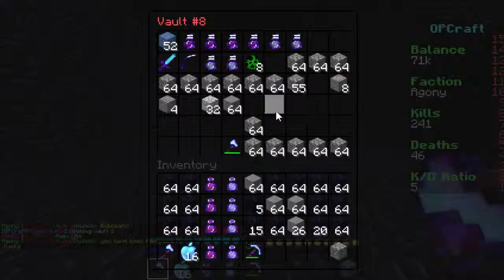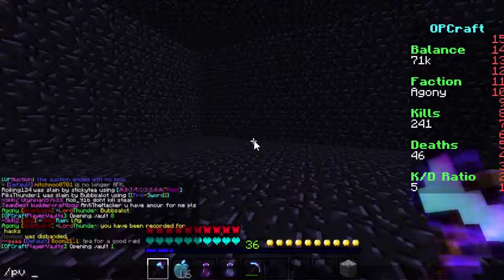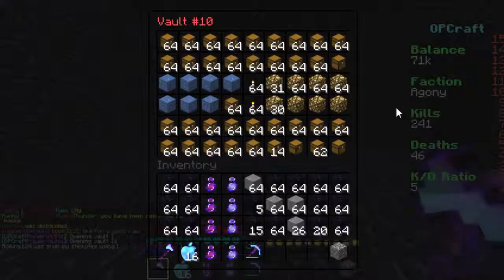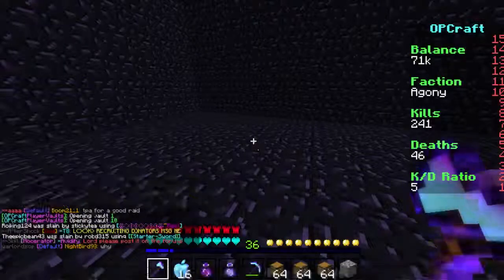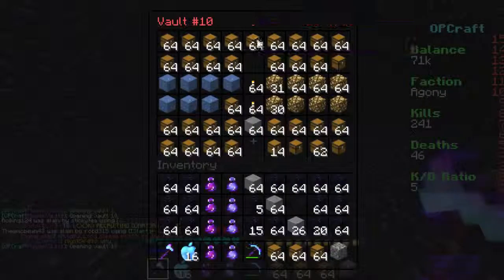I need to get some wood somehow. Maybe there's some wood in Pv. We got some chests, okay, that's good. So we need some trap chests — we need some more trap chests. So we're gonna get one more stack of trap chests.